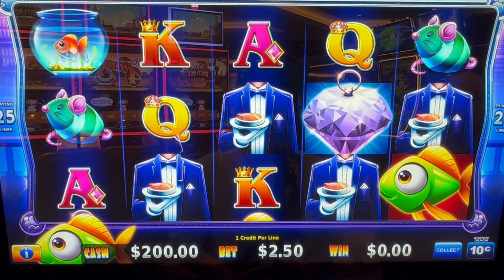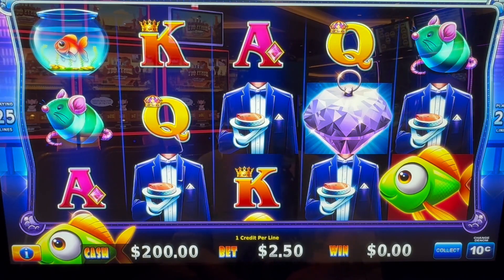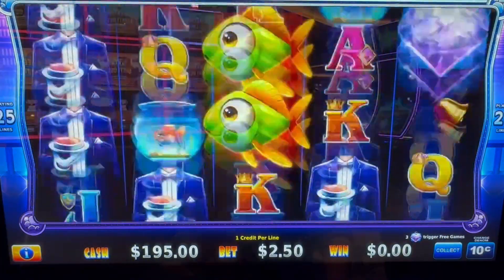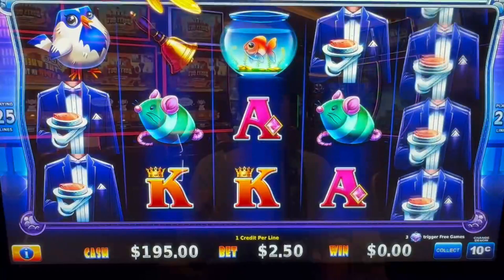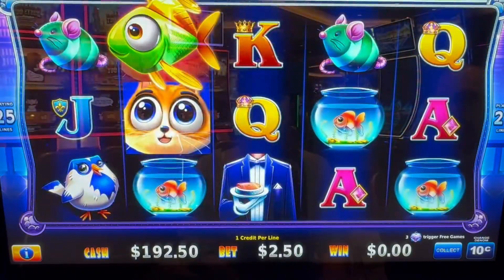Hey everybody, welcome back! Today I found the Fat Fortunes game and I'm going to be playing the cat version. If you looked at my other videos you saw me play the penguin one. I'm going to be doing 10 cents and $2.50 a spin, and I need to collect six of the fish so the little cat can come and eat them — that's how you trigger the bonus in this one.